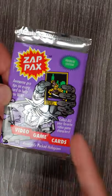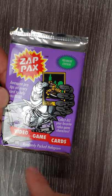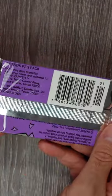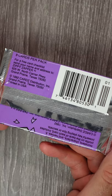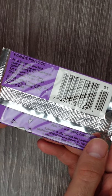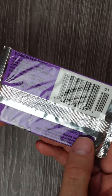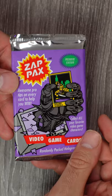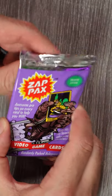I have never seen these before. Zap Packs — video game cards, randomly packed hollows. This looks like it's from 1992. Eight cards per pack, distributed by Cards with a Z in Grand Prairie, Texas. Printed in the U.S., 110 cards in the set. Stone Age Gamers sent me one of these with an order recently.